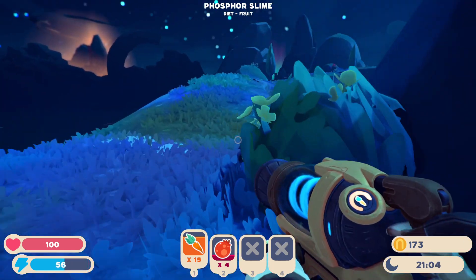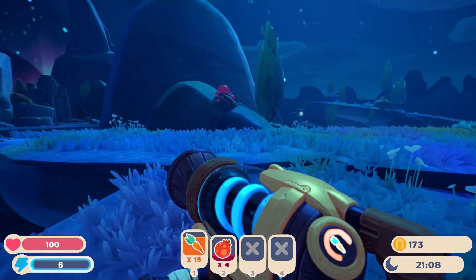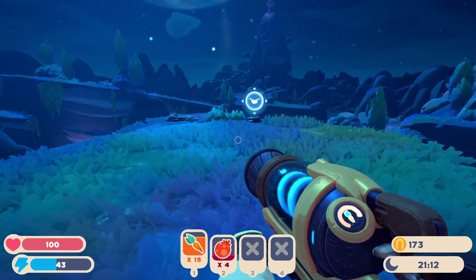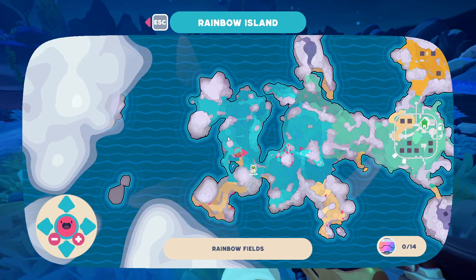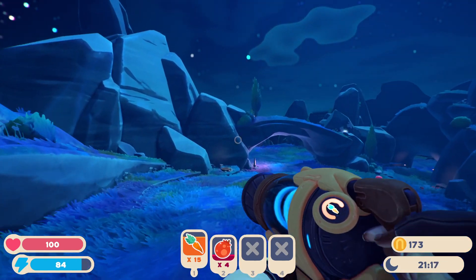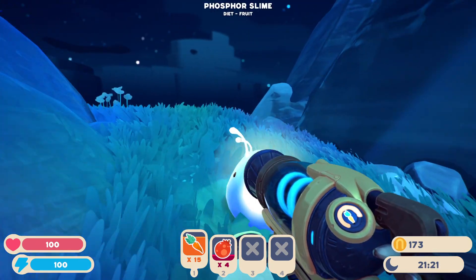Let's move around and play a little bit. I found the path — wasn't too hard to find. What's this? Resource harvester required — guess it's for after. I think that stuff's jelly stone, that was in the first game, right? I wonder if there are any more new slimes though.